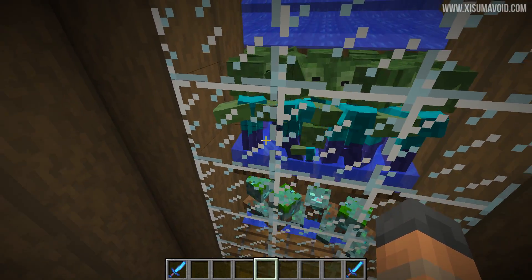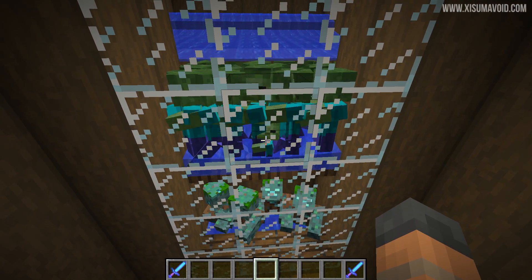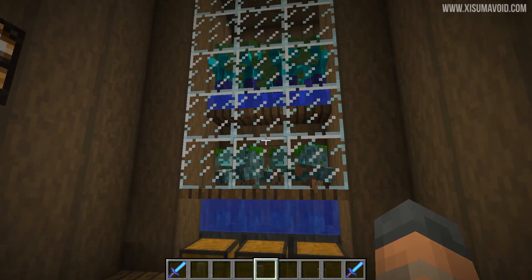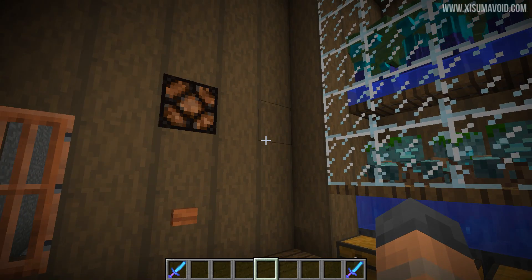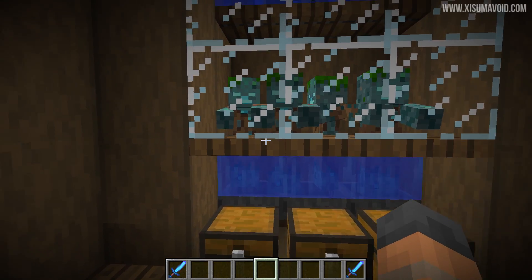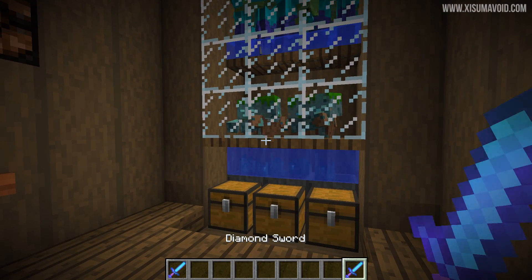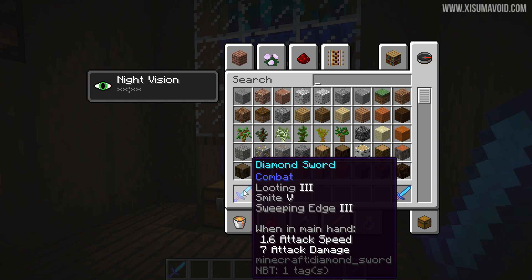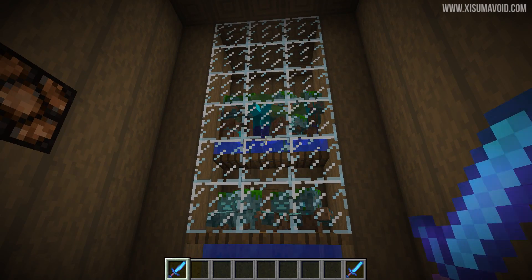When zombies are standing in water up top, they can still actually turn into drowned. So you can end up with a whole bunch of drowned hanging out at the top. I've used trapdoors to stop them from falling into the area at the bottom. The lamp goes off after 36 seconds, which means all of the zombies in the bottom area would have turned into drowned, and I can go ahead and kill them.